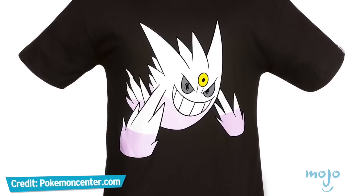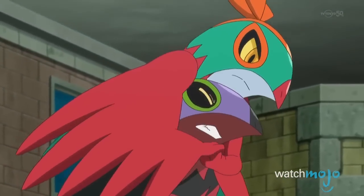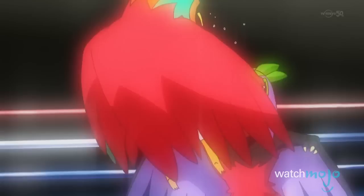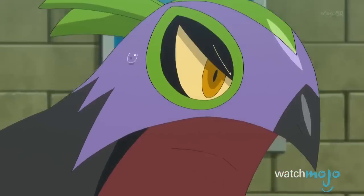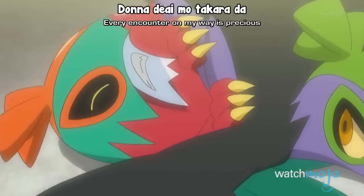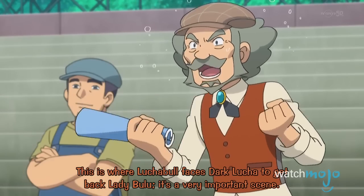Number 5: Hawlucha. As is always the case when it comes to wrestling, every hero needs a villain. That's where Hawlucha's shiny form comes in. Its black cape and purple mask create a perfect foil to the original form's bright color scheme. This was further demonstrated in the Pokémon anime, where a shiny Hawlucha was pitted against Ash's own. Its nickname in the episode, fittingly, was Dark Hawlucha. Shiny Hawlucha proves that not all heroes wear capes, but some villains definitely do too.